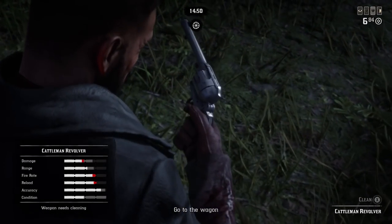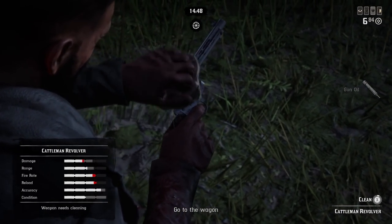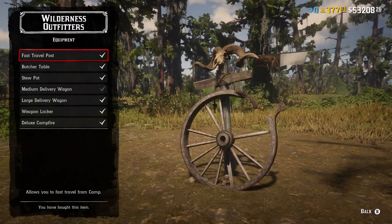Number three: being able to clean your weapons on wagons. Why can we not do this? Number four: fast travel posts and weapon lockers added to every single property, including the moonshine shack and any future properties. This is a simple upgrade that players can buy into for every property, and it gives the illusion of more content to be bought.